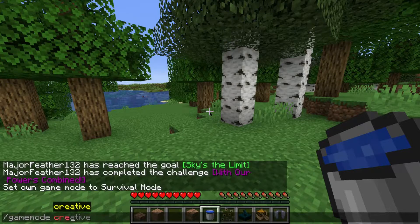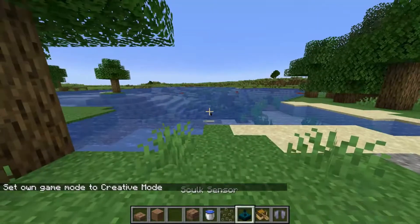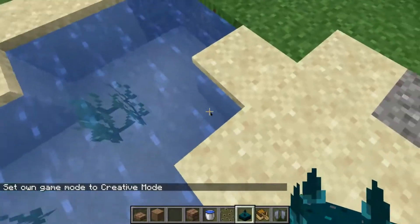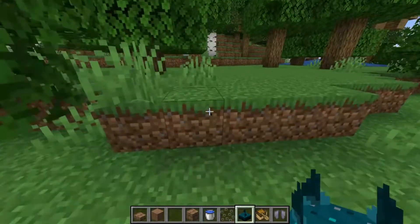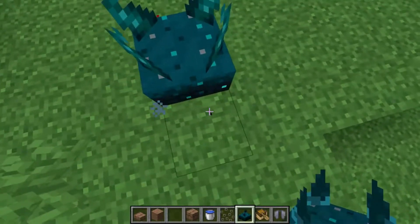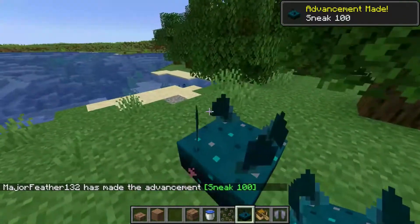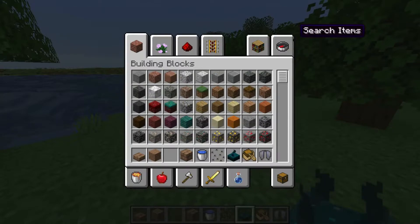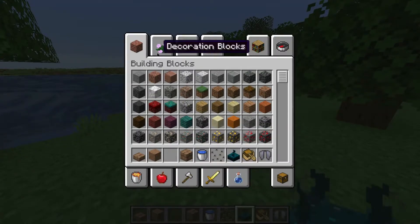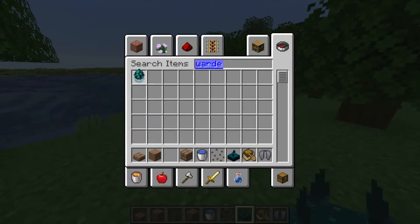Let's go ahead and set ourselves back to creative mode. Everything in this update was pretty good, except the Warden — the Warden is impossible to destroy. The sculk sensors that you'll find in the ancient city can sense you, but when you're crouching they can't. Speaking of the Warden, let's look for the Warden spawn egg — here it is.